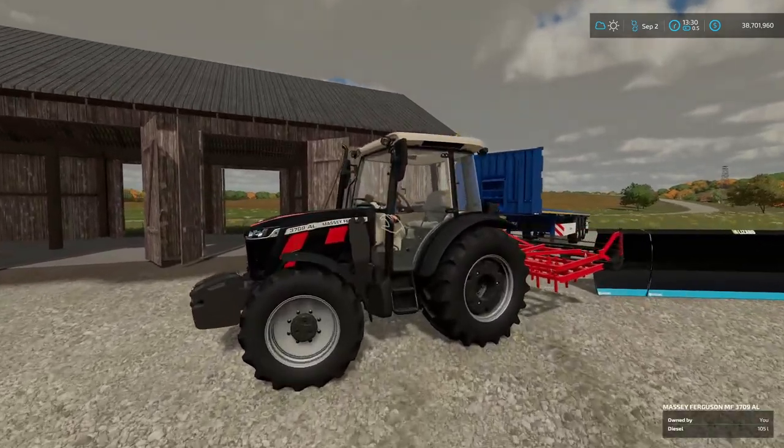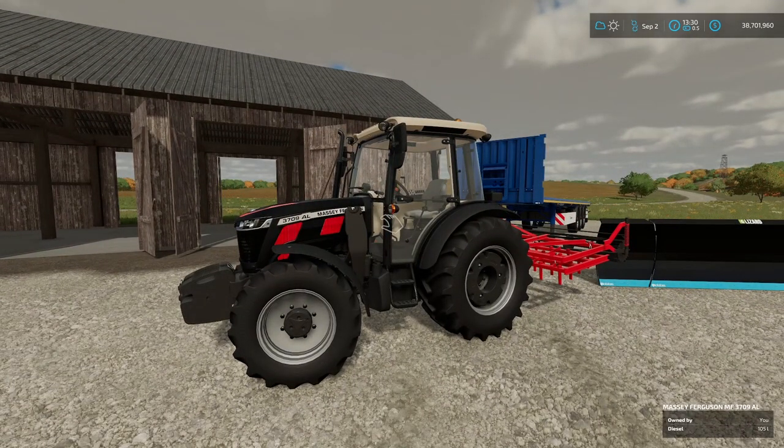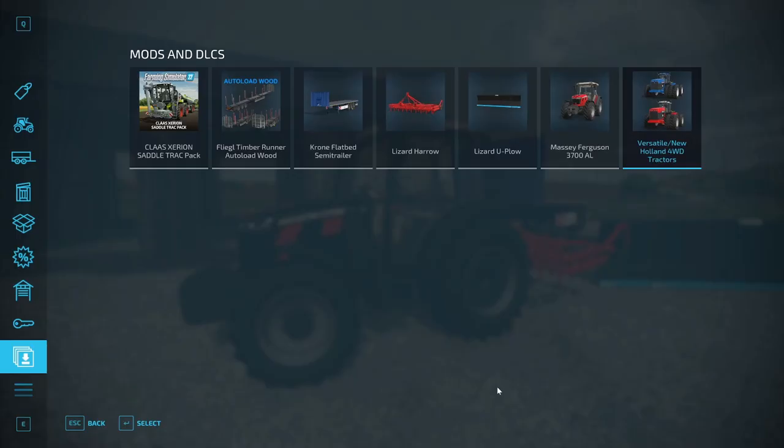Next we're going to check out another new tractor — the Massey Ferguson MF3709AL. That's a mouthful, but it's a brand new tractor by KRKZ Modding. It has a base price of $43,000, engine configurations of 75, 85, and 95 horsepower, main color options, design color, animated door, fender options, beacon lights, front weight options, and tire brands including Trail Board, Michelin, Nokian, Midas, Continental, and Vredestein. It's in the small tractors category and is cross-platform.